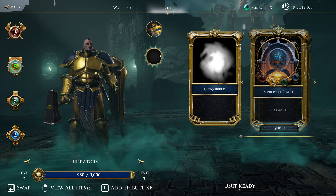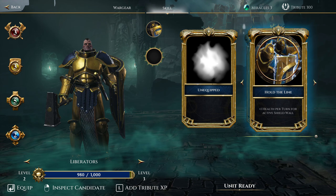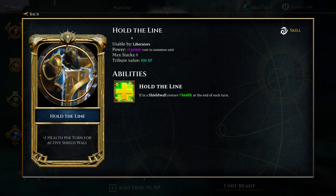We've got skills here — we have a new skill. We've got the extra guard, of course, which is lovely. But also Hold the Line, which I know is going to be expensive because it's plus one power, so it's going to be a little delay before we can get the Liberators out, which is a pity.